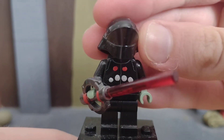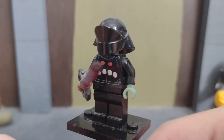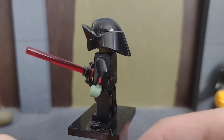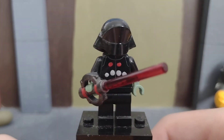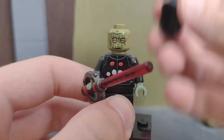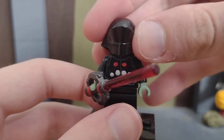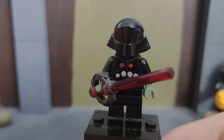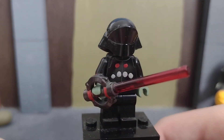And this is the Eighth Brother from Rebels — first appearances in Rebels. Apparently he's a species that's very acrobatic. I just put this head underneath because I didn't have any green heads. That's the Eighth Brother.